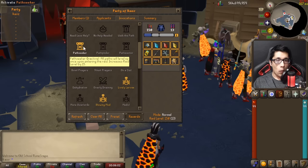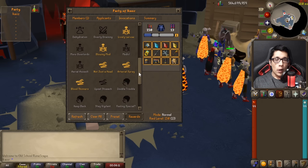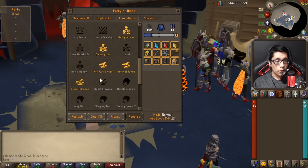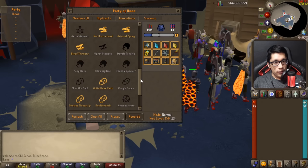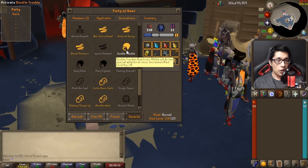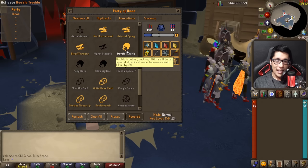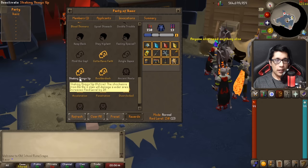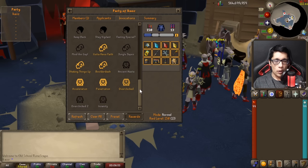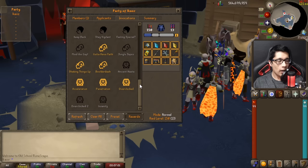For your first few runs, I don't recommend any of the Walk the Path, Prayer Reduction, On a Diet, Dehydration, or Overly Draining invocations. For Kephri, I recommend Lively Larvae and Blowing Mud — really easy to do. For Zebak, I recommend Not Just Head, Arterial Spray, and Blood Thinners. Akka is unanimously agreed upon as the most difficult boss, so for your first few runs don't take any Akka invocations. Mind the Gap and Jungle Japes are kind of annoying and could potentially end the run, so go ahead and turn those off for now.